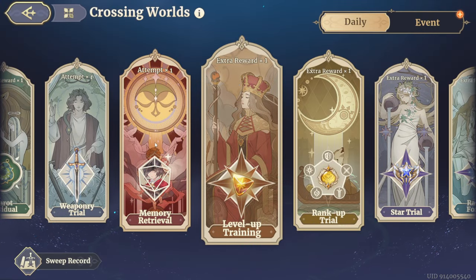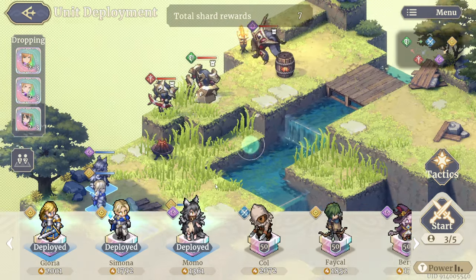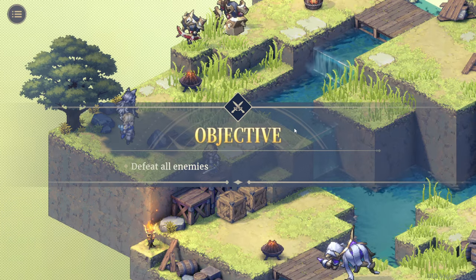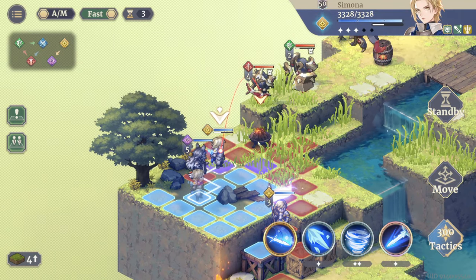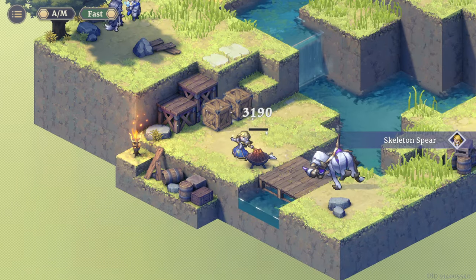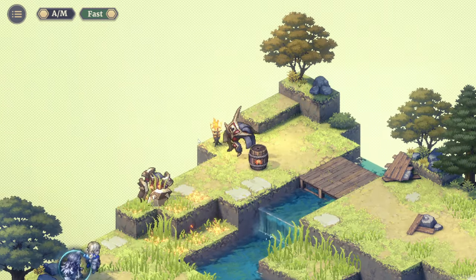To get into some combat — and for those familiar with gachas, this is getting character shards — it's just like tactics: you deploy from your roster. I've got Gloria, Simona, and Momo. The combat is very satisfying — look at the animations, the sound, the music. There are voice lines too, and it sounds really good. There are also global environmental effects like fire on the ground.